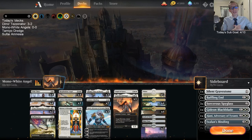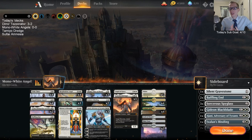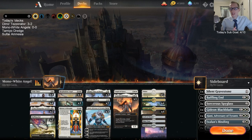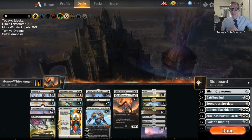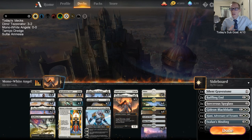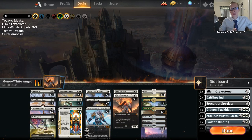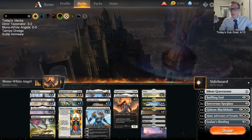Welcome everybody in Twitch chat and on YouTube watching later. We're playing some mono white angels. The point of this deck is to have a consistent mana base with 20 white sources — no worrying about two colors. Being a single color deck lets us run some really nice utility lands: Arch of Orozca, Blast Zone, and three Mobilized Districts.